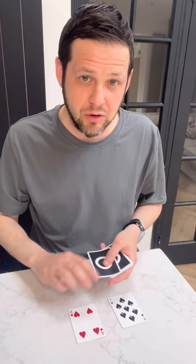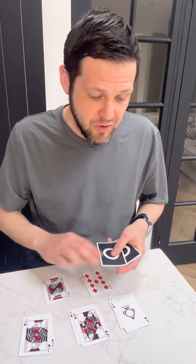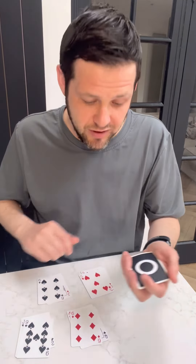Now you turn around so you can't see, and you're going to ask them to deal the cards face up on the table and make five piles. They deal all the cards out on the table just like this. Remember, you can't see this because you'll turn around, but you're going to ask them to keep a look at which pile their card is in. Ask them to pick up the pile their card is in and keep hold of it. Take all the other cards and just get rid of them.